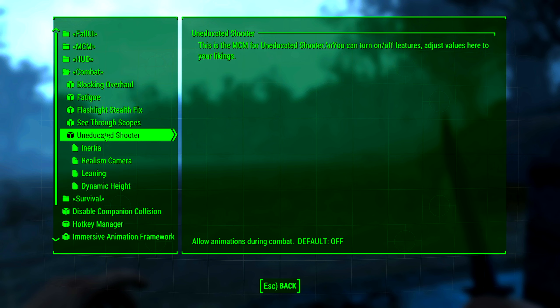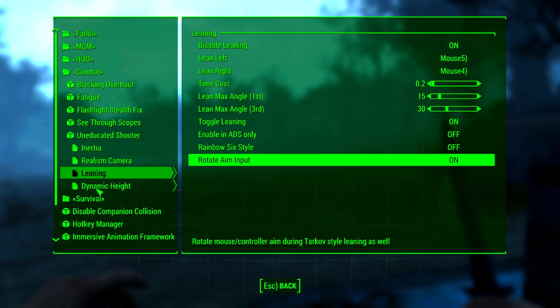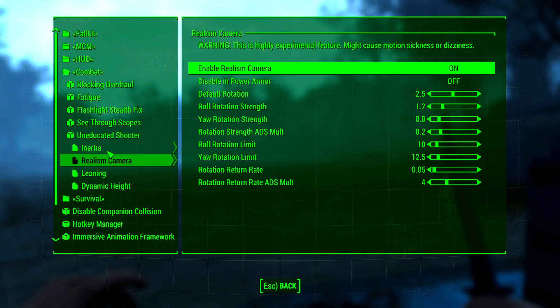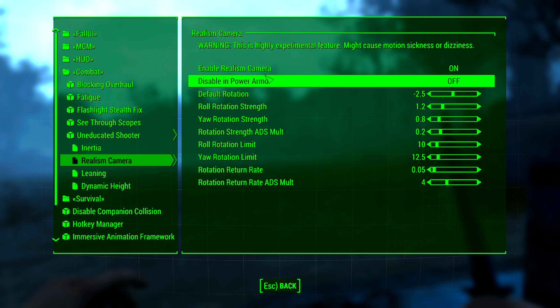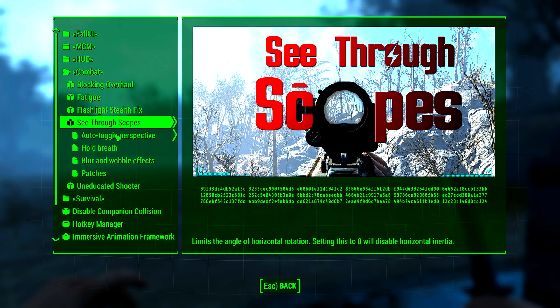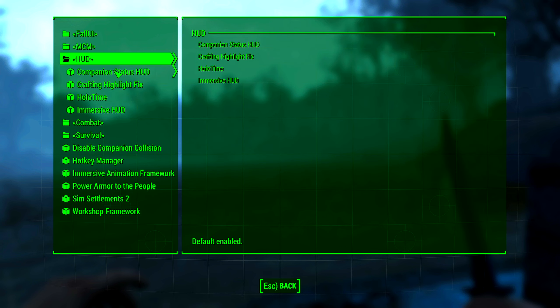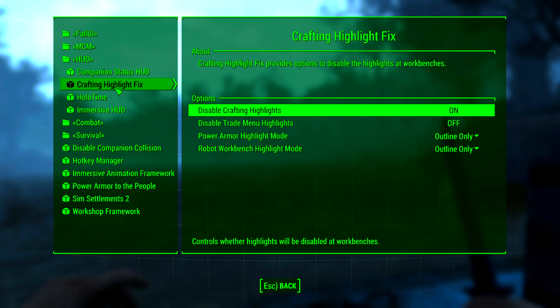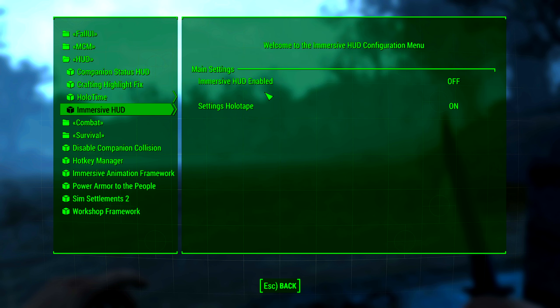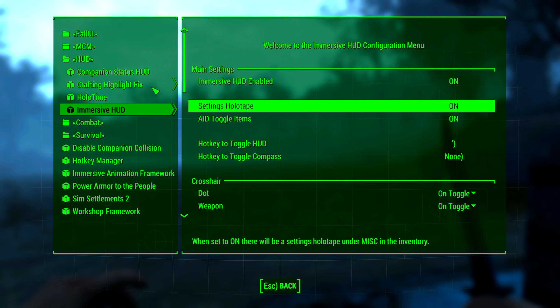Combat — and leaning. I added leaning to my mouse so I'm able to lean. Dynamic height. Realism camera — I think that's the swaying back and forth. We'll play with it for a while, see if we like it. See-through scopes. HUD — companion status HUD. Immersive HUD, we want that enabled. That's my hotkey to turn it on and off.